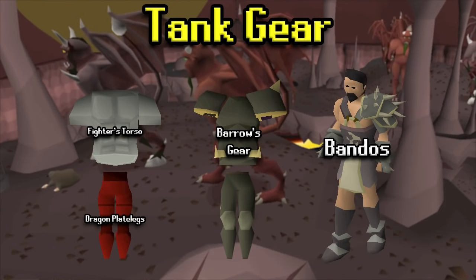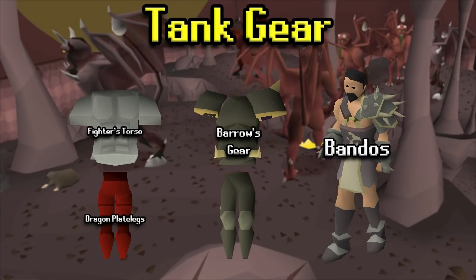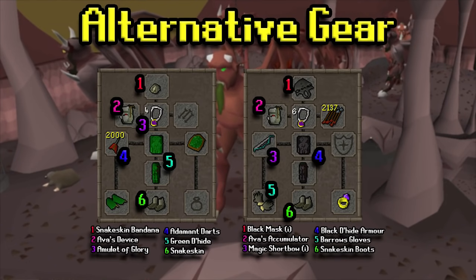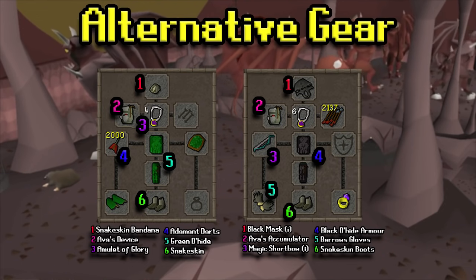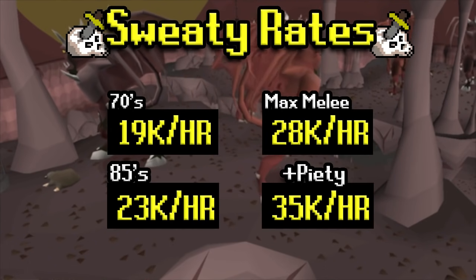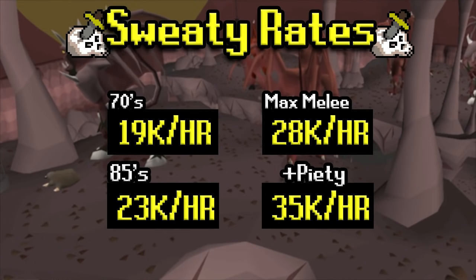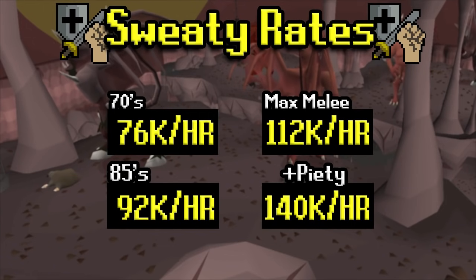For the tank gear, a few different setups: on the left, fighter's torso and dragon plate legs. You could even go with full rune if you wanted. Anything of these sorts is going to do you well in terms of defense. Greater demons only max a 10, so you shouldn't have to worry about banking too much. We also have a couple of alternative range setups. The left-hand side is an extremely low setup if you're just trying to get through the task. You could replace adamant darts with mithril darts to be cheaper. The right-hand side is more of a higher-level setup for passively doing it for range XP. For the XP rates, assuming 70s in your melee stats you could get about 19k slayer XP per hour, ranging all the way up to 35k slayer XP per hour with max melee and piety.